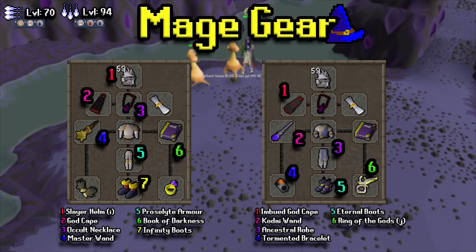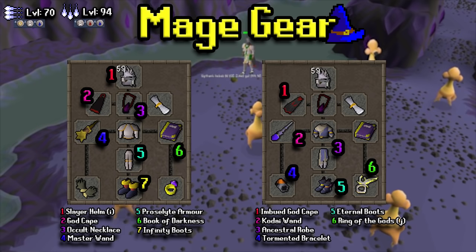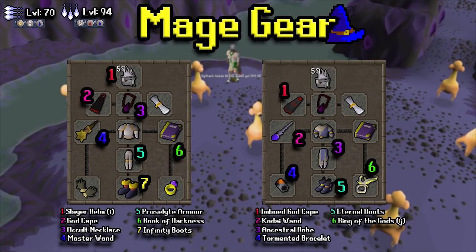For the magic gear, there are two setups listed. The left hand side is roughly a 5 to 10 million GP setup for bursting or barraging, while the right hand side is an all-out mostly max setup for bursting or barraging. On the left side, you do want to go for prayer bonus, which is why I'm wearing Proselyte — it's not really worth switching gear until you can reach that highest tier of armor.